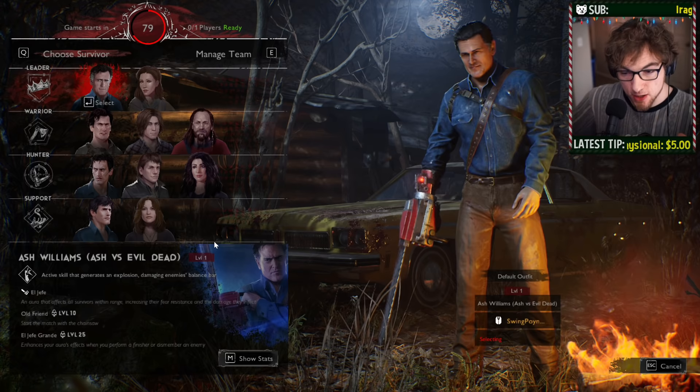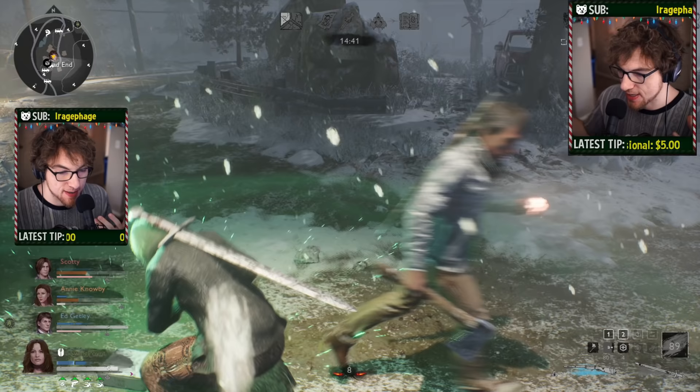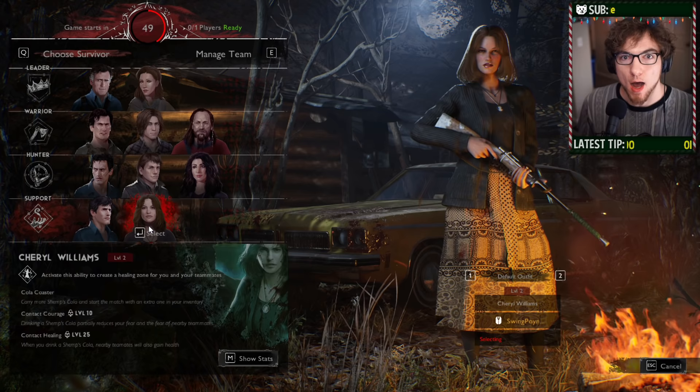I believe all characters have their own thing they can be good at, but right now while people are still learning the game, really good picks include Cheryl, because she provides the ability to heal the whole team. People are still figuring out how to find items, how to find Shemp's Cola, and she can make it so more people heal from a Shemp's Cola.